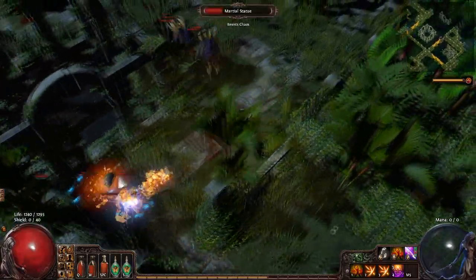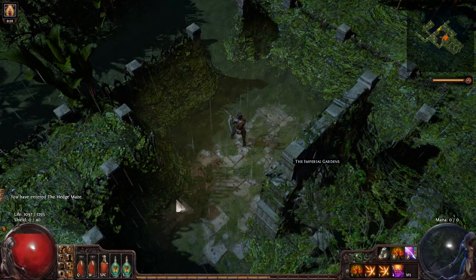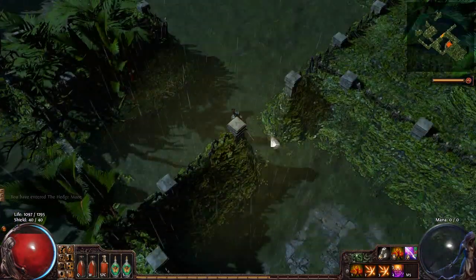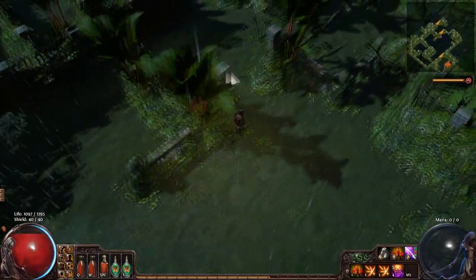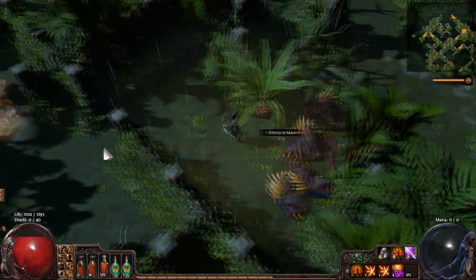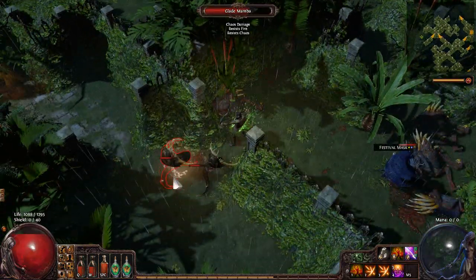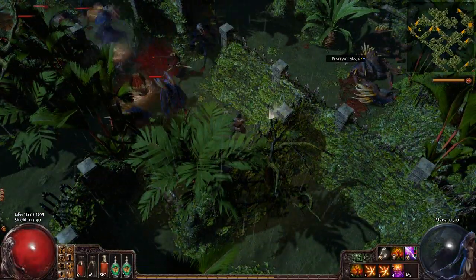We've found the entrance to the hedge maze. The layout is kind of funny because when you look at it on the map, the hedge maze is actually inside this zone - it's not a separate zone or a branch. That kind of confuses people and they often have trouble finding it. But here we are. As with any maze, we're just going to pick a wall and stick to it. There's a shrine - one of the Behemoth shrines that makes everything much larger. There's also a blue pack of Porcupines to deal with.